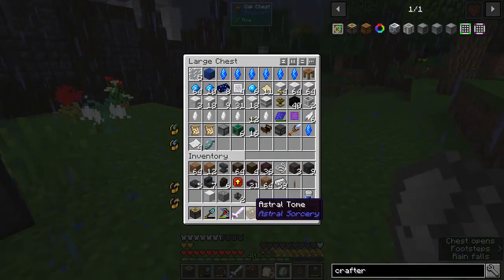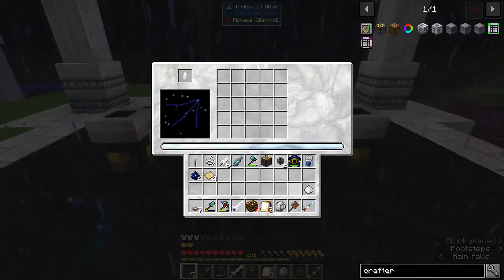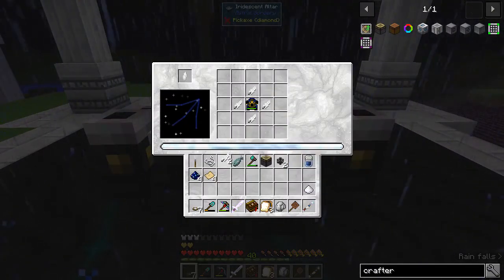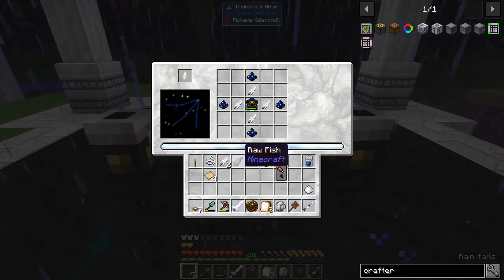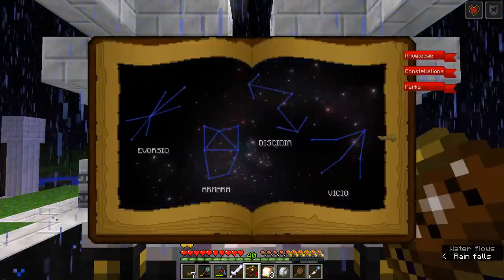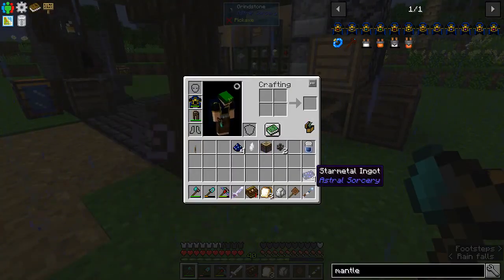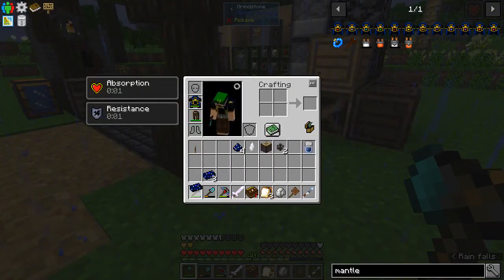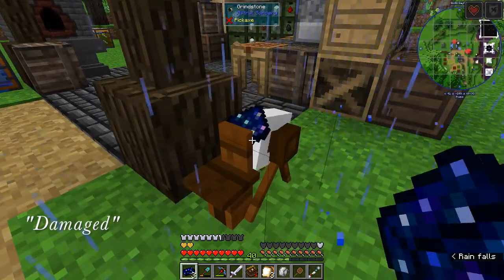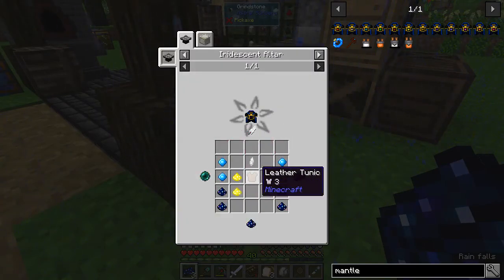Let's do that — let's grab our stuff. Mantle in the middle, feathers around the outside like that, our star metal here. It's not going to let me use the mantle I currently have because it is broken. So I guess we'll make a new one and figure out how to repair this one later.